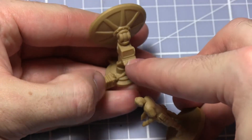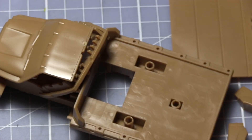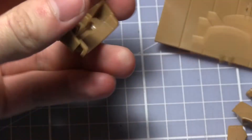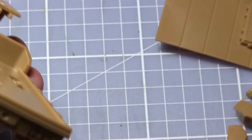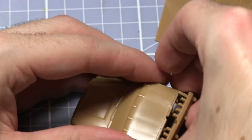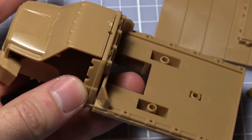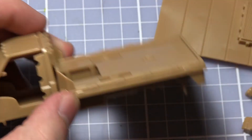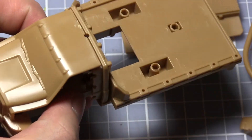Out of all the miniatures in this set, the truck is probably the one requiring the most assembly as it comes with the most parts. However, it's very easy to put together. For example, the flatbed struts just line up into holes and clip in — you could get away without glue, but I'd recommend gluing it for stability. The truck can be assembled as either a civilian or military version: the military version adds little side guards and a machine gun that fits to the top.